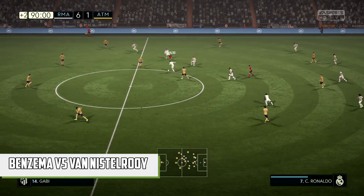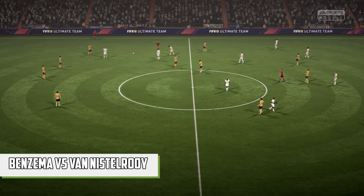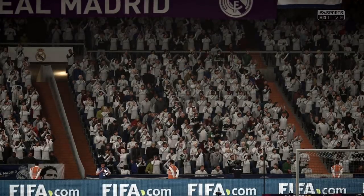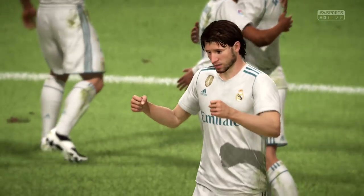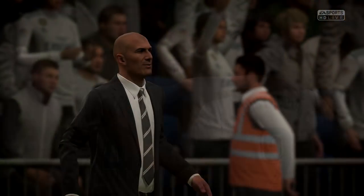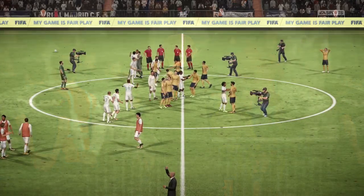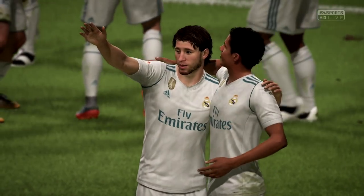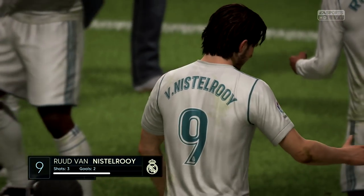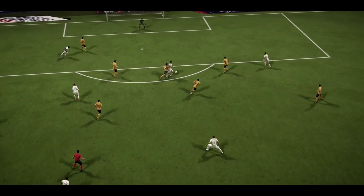Onto the strikers: Karim Benzema versus Ruud van Nistelrooy. Benzema might deserve a boost — he's only an 86, which is down to the fact that his in-game stats are really balanced with none completely insane. As for van Nistelrooy, he was an absolute beast on FIFA 08: starting at 86, getting up to 90, with 96 reactions and 94 finishing, so he would jump onto anything that came into the box.